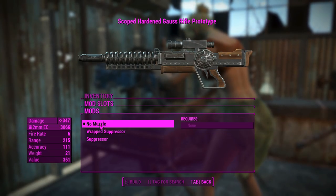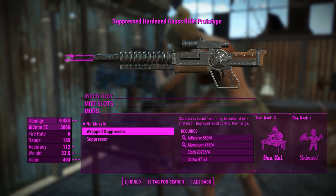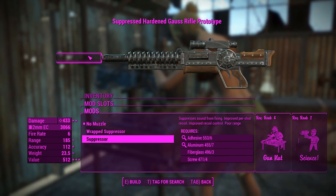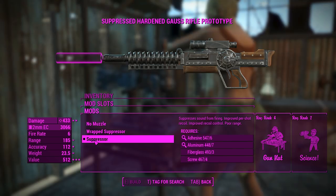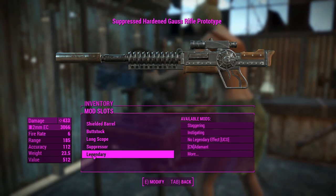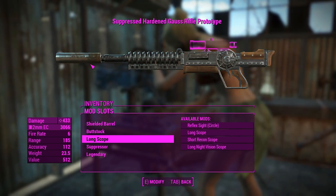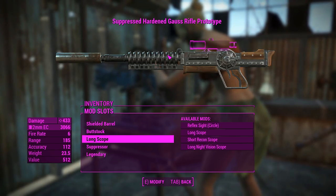For the suppressors, this is rather strange — you've got no suppressor, the wrap suppressor which is obviously from the lever action rifle, and the normal suppressor which looks like something off a combat shotgun. We'll chuck that on because the suppressed sniper is very, very good. You also get a legendary slot, but we won't put anything there until we've tested the potential of this weapon without it.